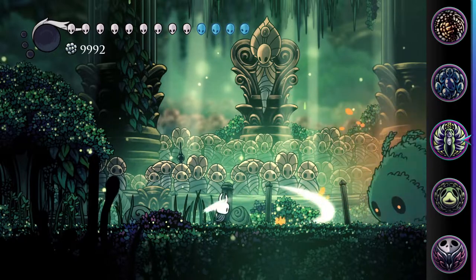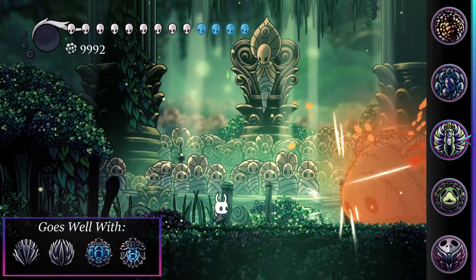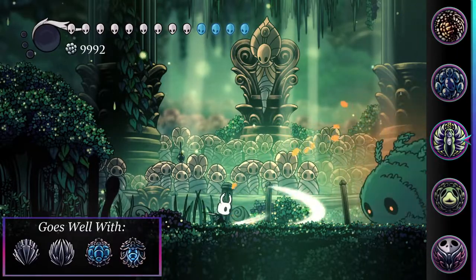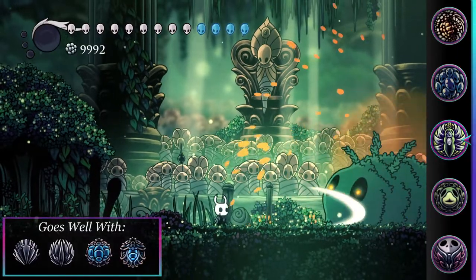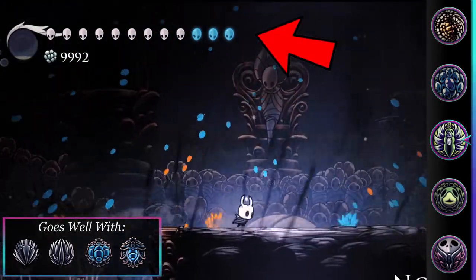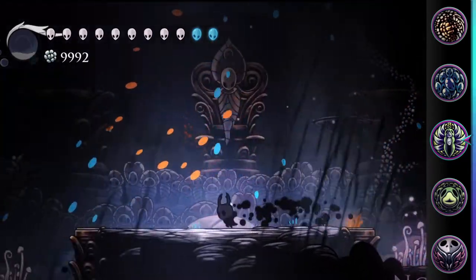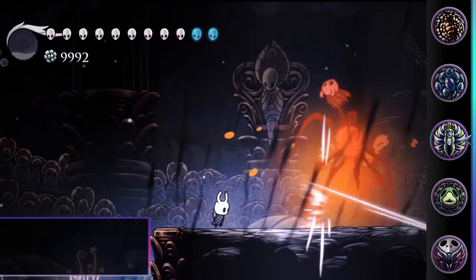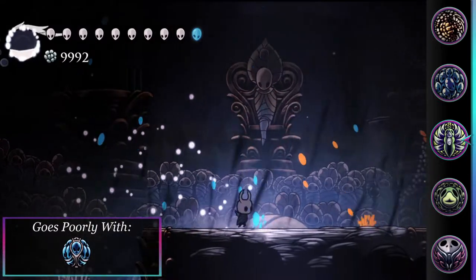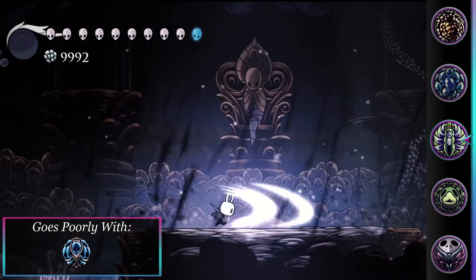Quick Slash is one of the better combinations to use in a build with it, due to the increased attack speed. Heavy Blow is also useful for keeping enemies away, with its extra knockback on each projectile. Finally, any charms that give Lifeblood masks over normal masks — such as Lifeblood Core or Lifeblood Heart — can create a damage buffer and delay losing the charm's effects. It's worth noting, however, the buff is lost after a single hit if using Joni's Blessing to convert all masks into Lifeblood.